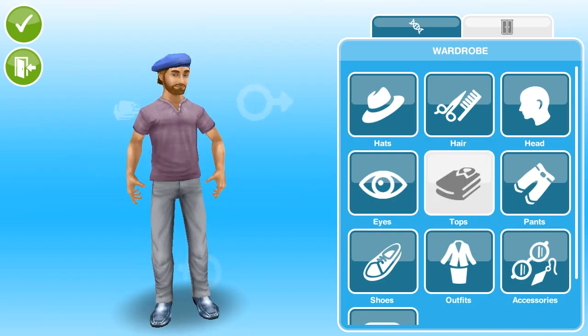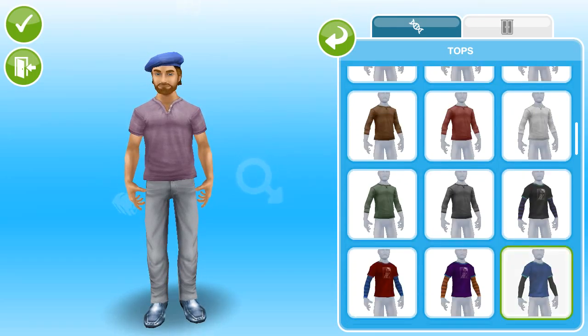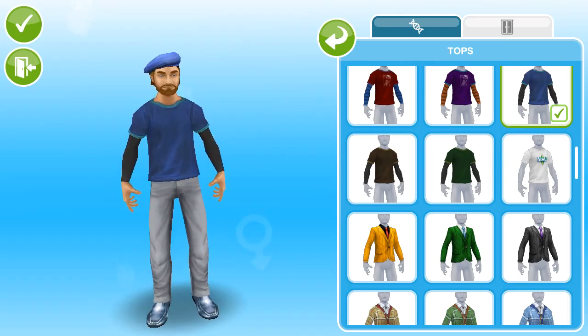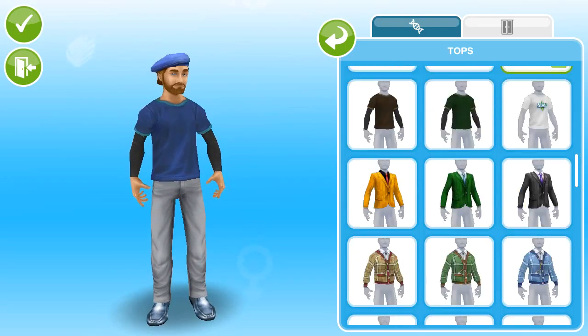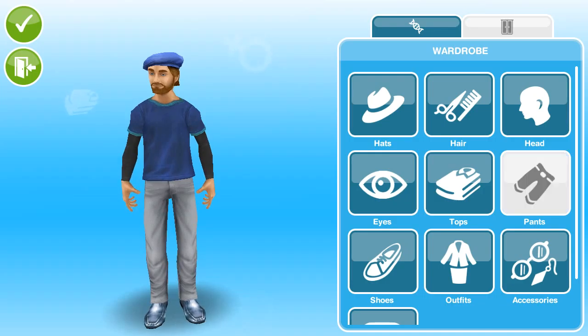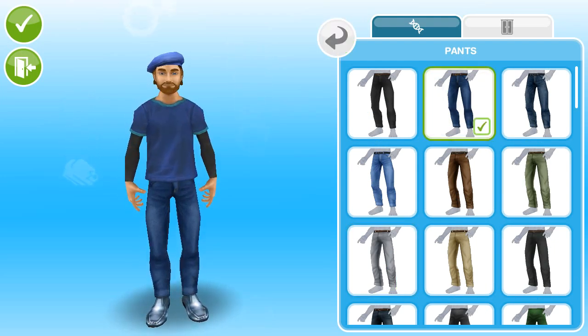Let's go to his top and change it to kind of a blue type thing. It doesn't seem to have any kind of colors — this is the only shirt that would go with it. I'm actually going to go with that. That looks pretty nice, I like that. Let's go to the pants and see if we can find any jeans or something — pretty awesome there.